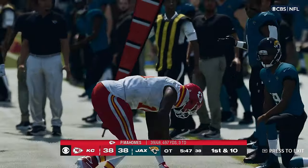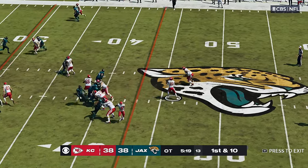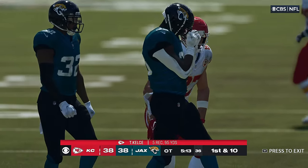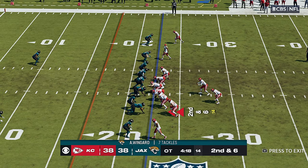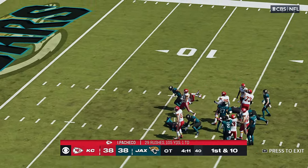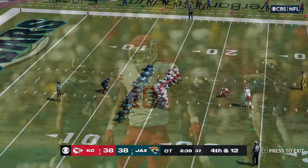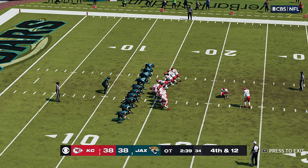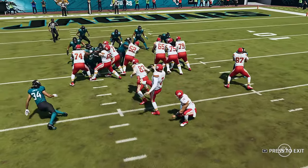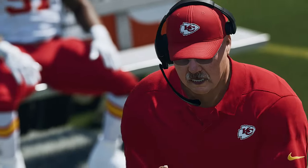In overtime, Mahomes is looking for Tony on the out route and he's got him, getting this one down to the four yard line. So many different plays you want to call but when you spot a matchup that's working for you, keep giving it to him — that tells me you're mature as a play caller. Clichés go out the window in overtime. The winner of this game gets an extra boost moving forward. Now it's resting on the right foot of Harrison Butker — and he got it! That kick is good. In overtime he's able to split the uprights and they'll be celebrating in the Power and Light District — the Chiefs have won the football game!